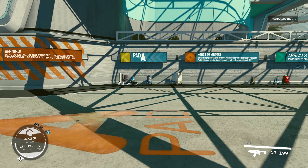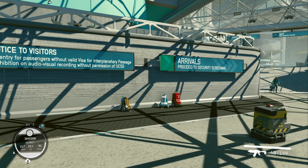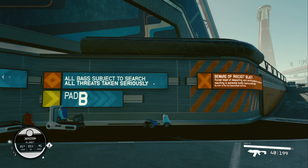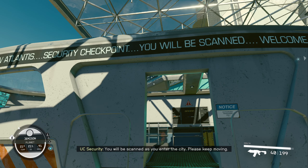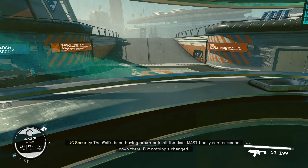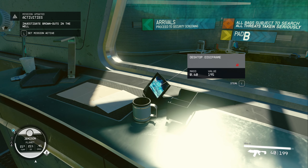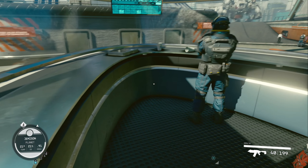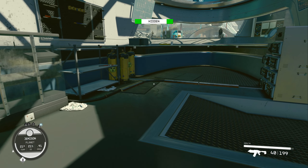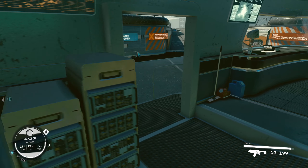The well's been having brownouts all the time — MAST finally sent someone down there but nothing's changed. This red icon means I'd be stealing, so I won't do that. It said steal with E. Hidden... detected... hidden. This is what I earned — the hidden and detected meter through my stealth skill.